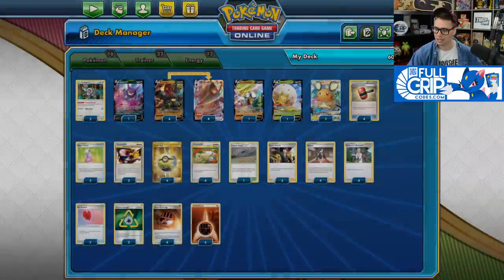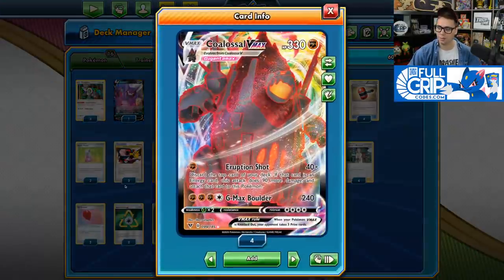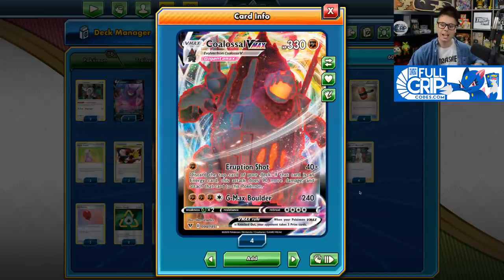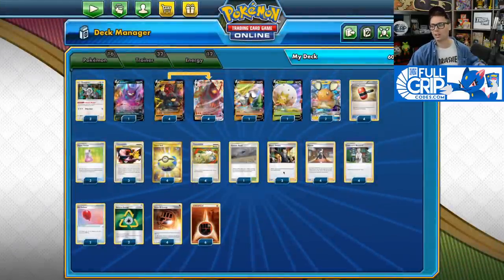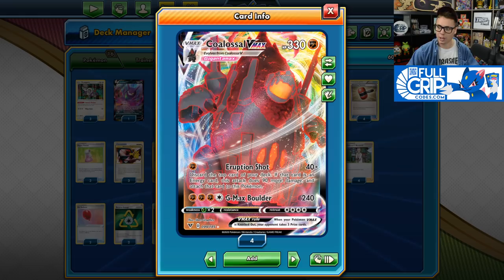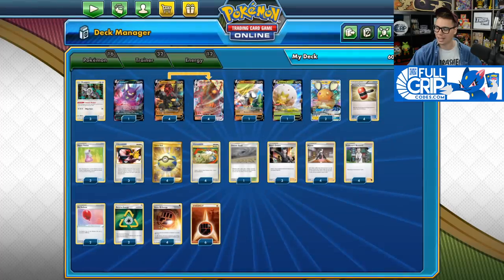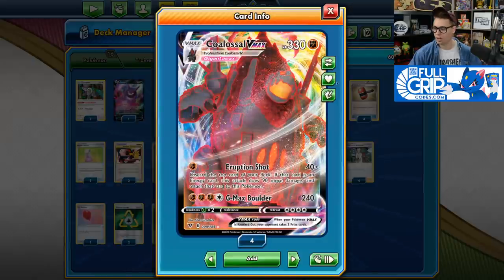Three copies of Hyper Potion has been very good in the deck, especially when combined with Recycle Energy, since you can discard the Recycle Energy with Hyper Potion and it comes back to your hand. Recycle Energy also helps fulfill the attack requirement of GMAX Boulder, which has one colorless attack cost. And if a Colossal VMAX gets knocked out with a Recycle Energy attached, that Recycle Energy comes back to your hand and you can stack it on top of your deck for a backup Colossal VMAX to use Eruption Shot the following turn.